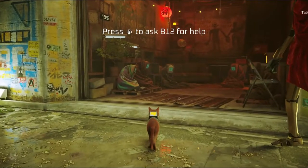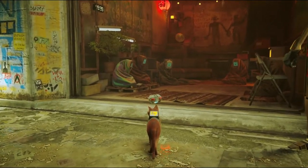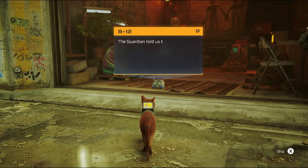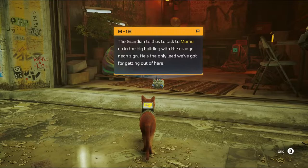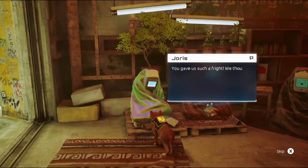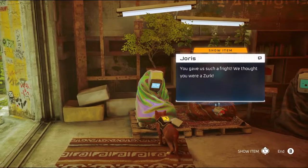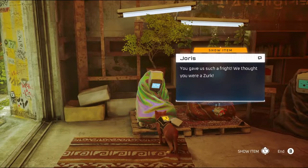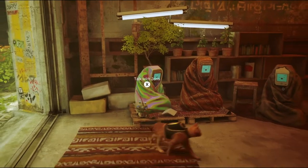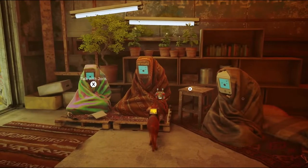B12 reminds us: 'The Guardian told us to talk to Momo in the orange sign building.' I'm well aware — it happened two seconds ago. 'Joris, you gave us such a fright — we thought you were a Zerk.' The Zerks are bad. Maybe those are the tick things that are trying to eat us. 'I didn't mean to say you guys were Zerks, that was an accident.'